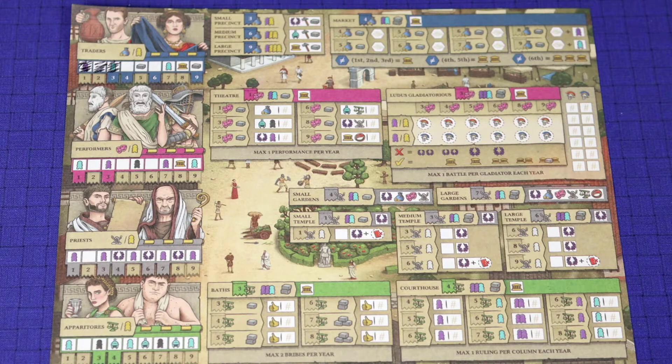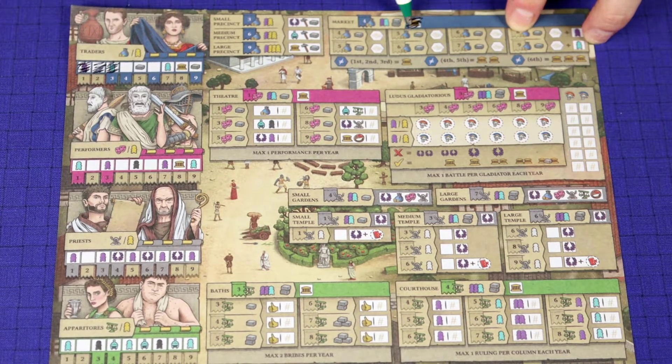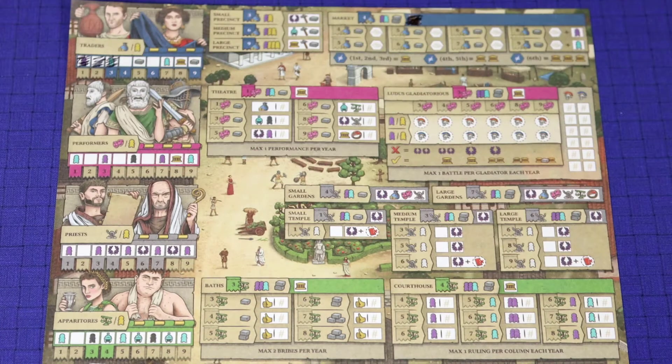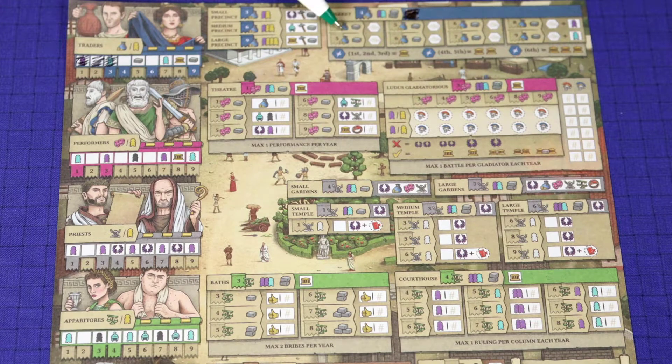In the blue area, depending on the banner level you've achieved, you turn in some workers and can cross out this section to get all the things listed. Then you have the market. There are several buildings on this sheet where you have to build the area before you can take the action. For the market, you'd need a level four banner and turn in workers and resources to cross this box out, which gives you one renown. Now that it's been built, you can work in this market area. The market is where you put in a number for the scroll on your path card or a neighbor's path card, and you try to have them be unequal - you get more renown with more unequal numbers.